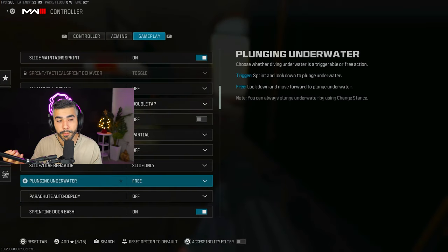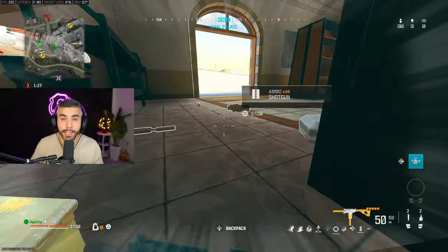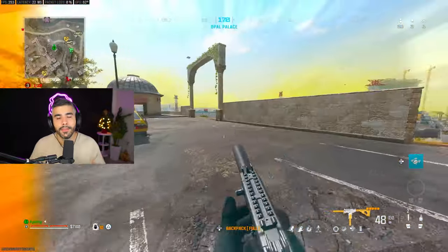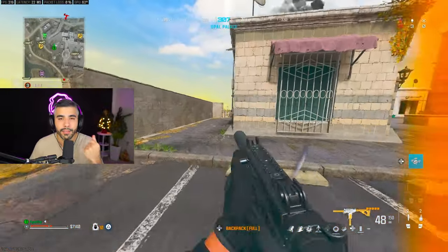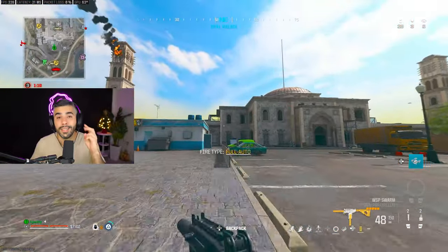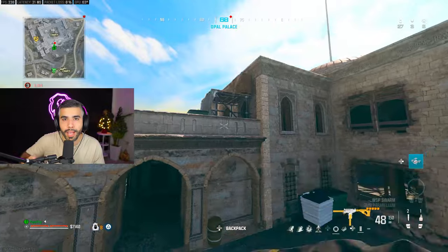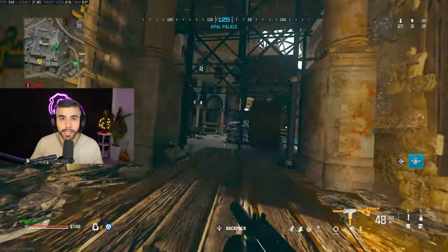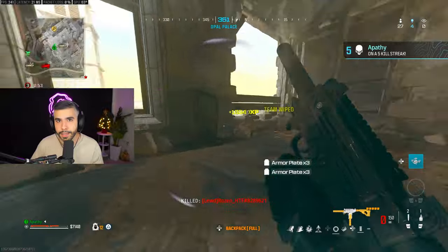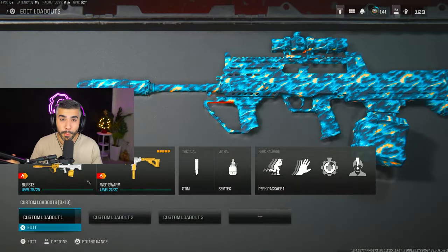Tip number fourteen: turn on the 'Apply All Armor Plates' setting. Applying one plate at a time is very slow and clunky. With this setting on, all plates apply automatically. On top of that, while you're applying plates you can still move around — you don't have to press the button again repeatedly. You're automatically already plating and you can keep moving, which lets you do a lot more on the map.